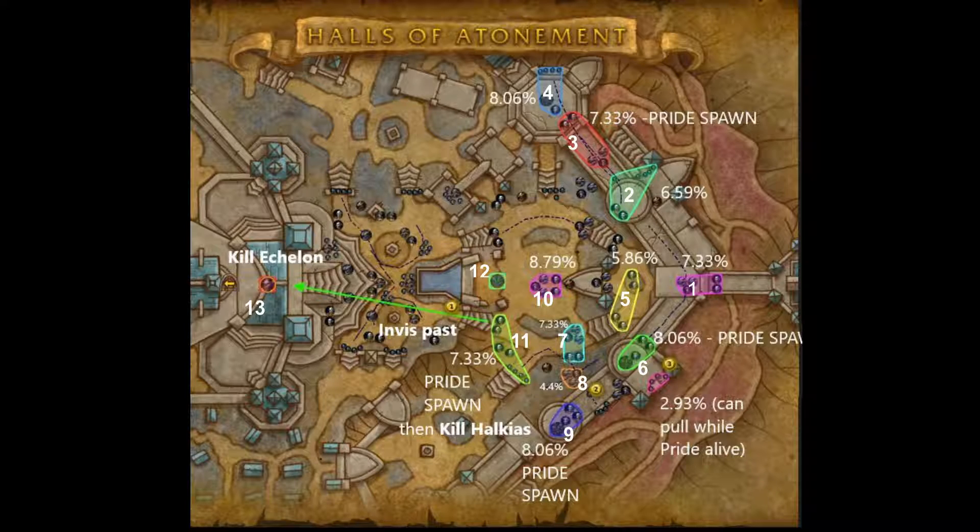You'll either need to purchase some invis pots or you'll need to be running with a rogue who can do the cloak for the group to help get past some mobs. This route has you spawning three prides before the first boss, using the third one to kill the first boss, and then spawning the fourth one right before Lord Chamberlain to wrap up the instance.